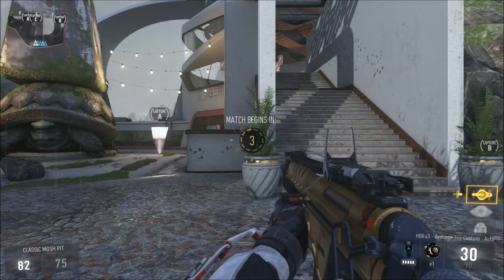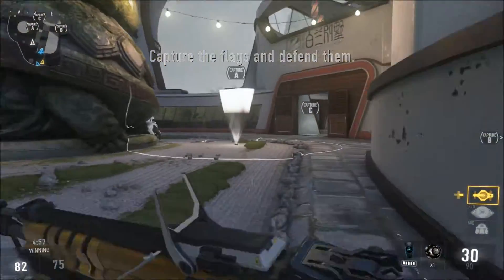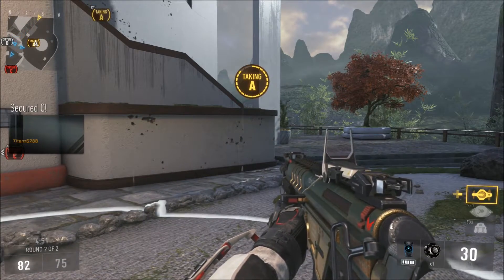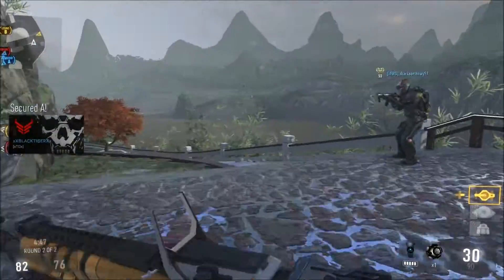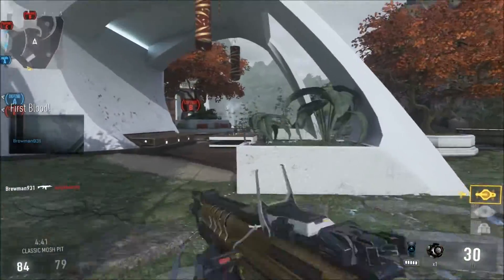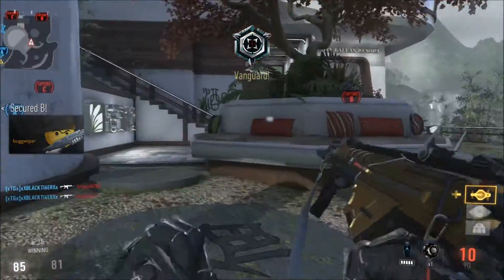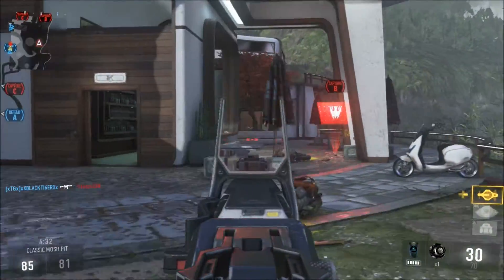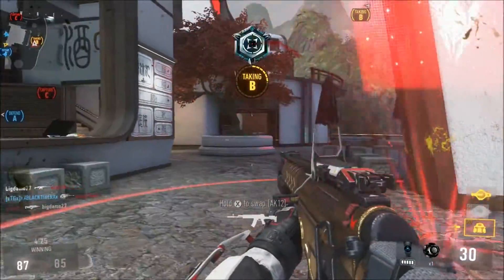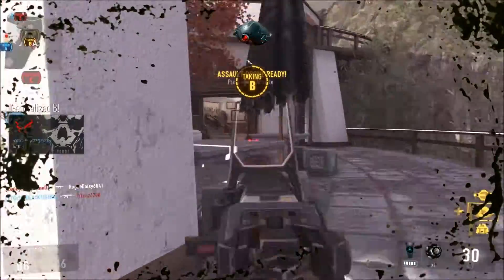Domination. Capture and defend the flags. Securing A. Enemy has C. We have the lead. Alpha secure. Enemy has Bravo. Enemy UAV online. Orbital care package on standby. Losing alpha. Enemy UAV online. Securing Bravo. Assault drone ready.